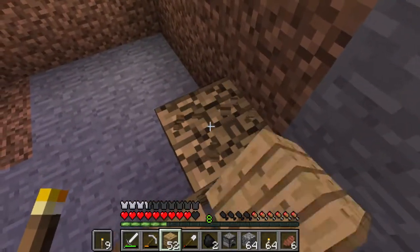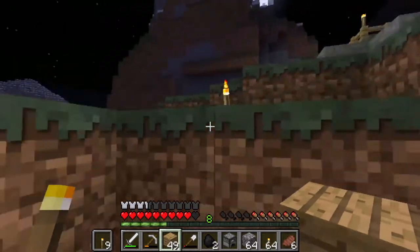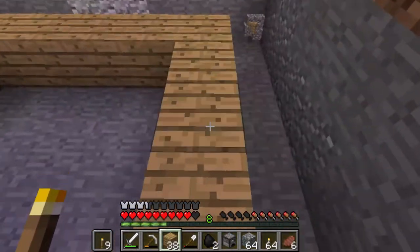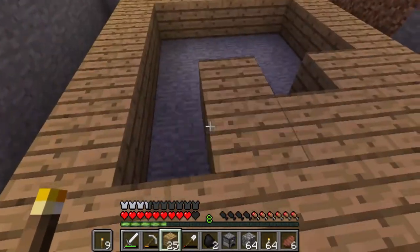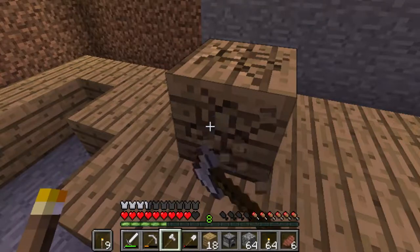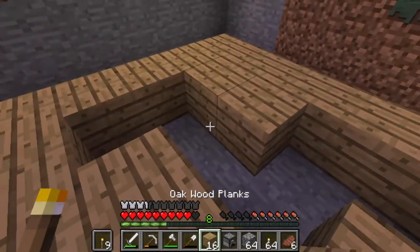We are going to lay the walls down too. The way I have this set up is we're going to have just enough room to jump up and our heads will be free. You just want to place down the flooring along the bottom like this with wooden planks. This is going to be the basement — this is kind of like the foundation for the build, I guess you could say.